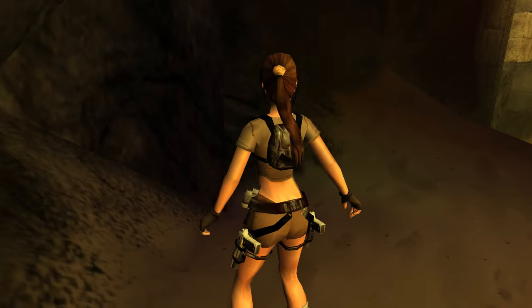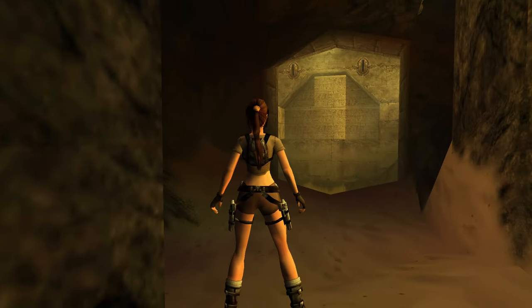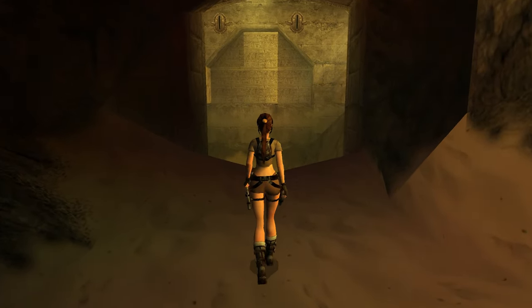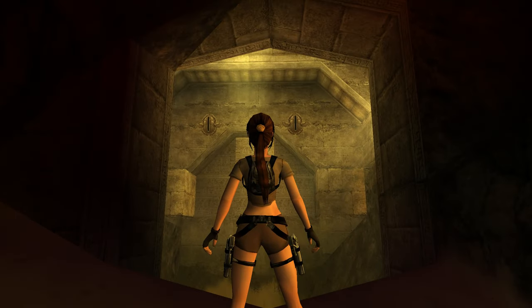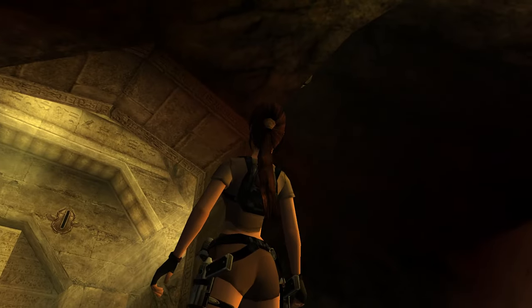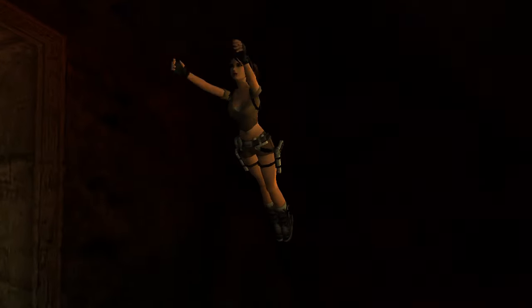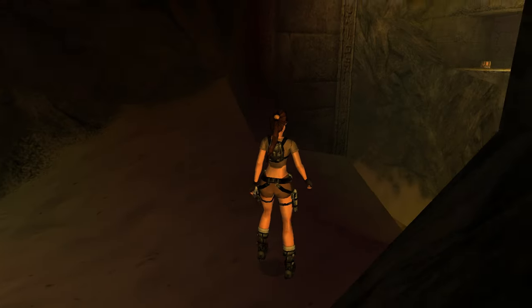And so later that day we join Lara inside the Pyramid of the Beetle. This opening area was very much inspired by the opening section of Tomb Raider Anniversary Egypt. If we look up here to the right we can see a hidden jump switch, and I'm going to pull that — that's actually going to reveal a secret.